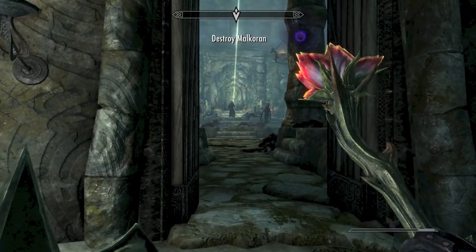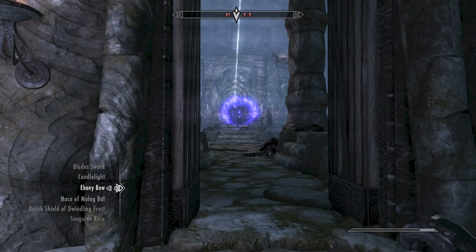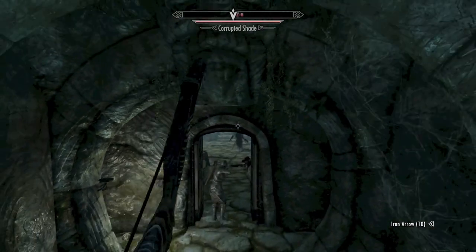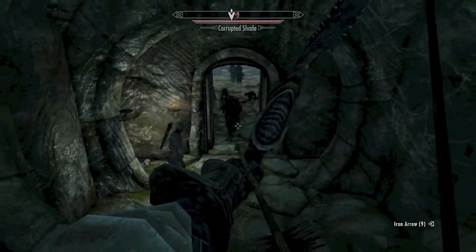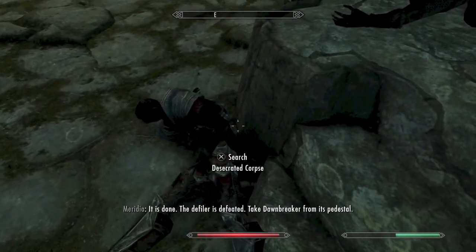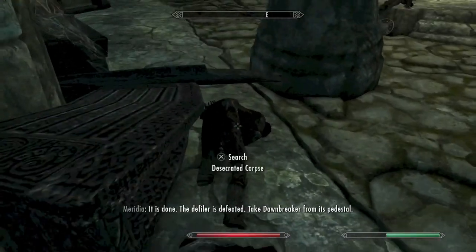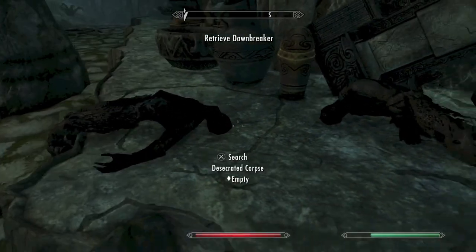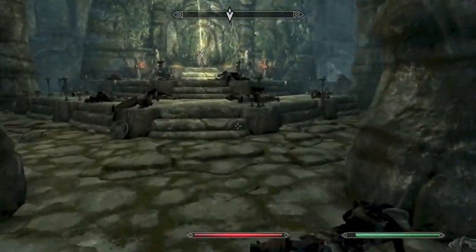You will then come to Malkrin and you will see him praying in front of a shrine — in front of Dawnbreaker. Dawnbreaker's up there; you can see the light beaming to it. There are a ton of Corrupted Shades in here, so be prepared. I would save your game just in case you die. After taking out all the shades, you've defeated Malkrin. Make sure to loot every single one of these bodies before going and grabbing Dawnbreaker, because upon grabbing Dawnbreaker, you will get teleported out of the temple and you will not be able to get back into this room.